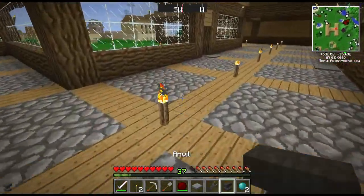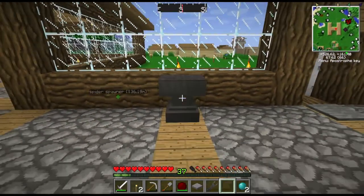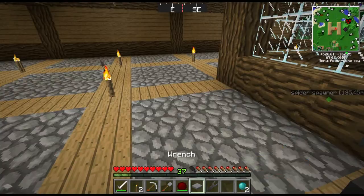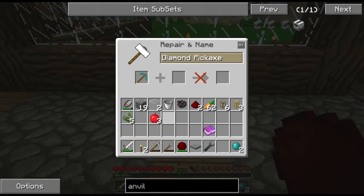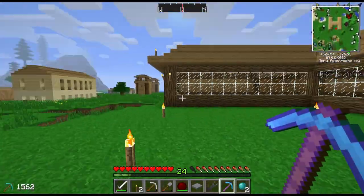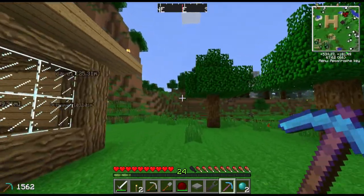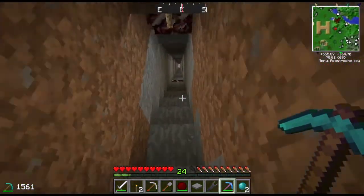Let's figure out where to put the anvil. We need to make a pick first. Okay, got the silk touch book on the anvil - let's name this pickaxe 'Silky.' Now let's go get those diamonds. The sun's setting so we'll grab the diamonds, then pulverize and smelt and it'll all be good.